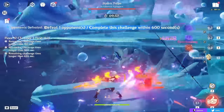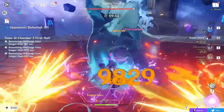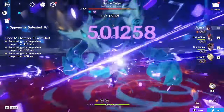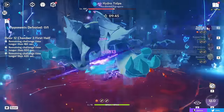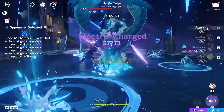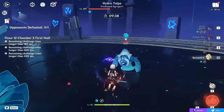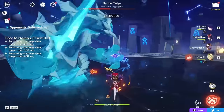Hey, what's up guys, welcome to a complete Chevreuse guide. Chevreuse, or Chevreuse as I naturally call her — sorry in advance that I speak French — is the newest 4-star Pyro polearm character in Genshin Impact and she has a very unique support kit. In today's video we're going to be covering everything you need to know about this character: her best builds, both artifact and weapon wise, best teams, playstyles, constellations, and so much more, as well as showcasing her potential even at C0.